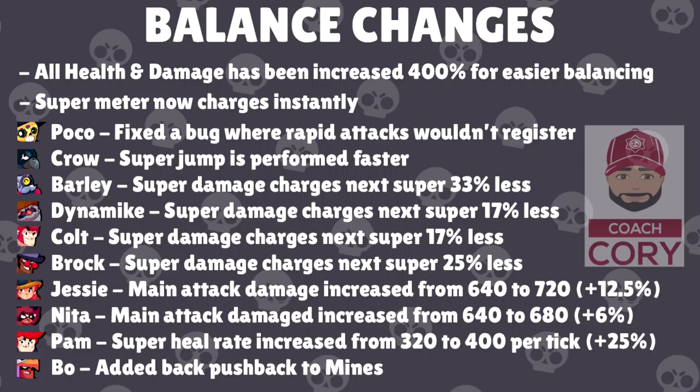With the 400% health and damage increase, they can make smaller percent changes and more accurate adjustments to better balance brawlers — they don't have to increase or decrease as much and can be more exact. Also, your super meter now charges instantly. Before, sometimes there was a bit of a lag — if you were a character that charges their super very fast and you wanted to use it right away, there was a slight delay. Now you can use it instantly as soon as you've done enough damage to charge your super, so that's a nice fix.